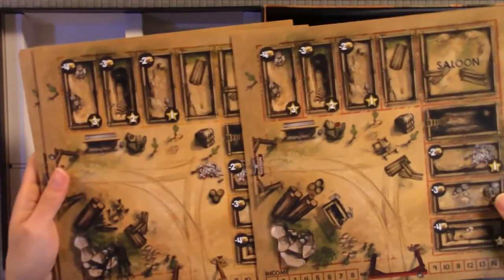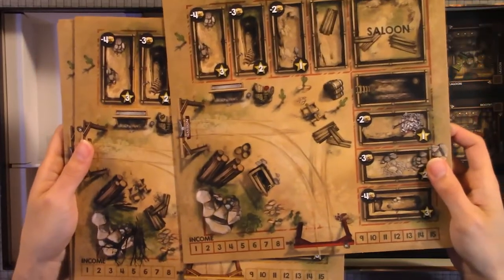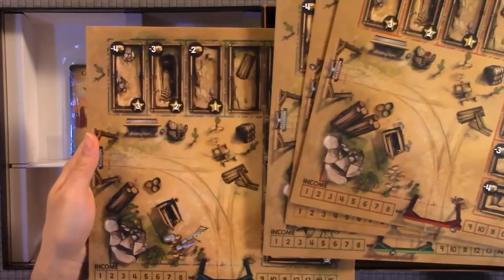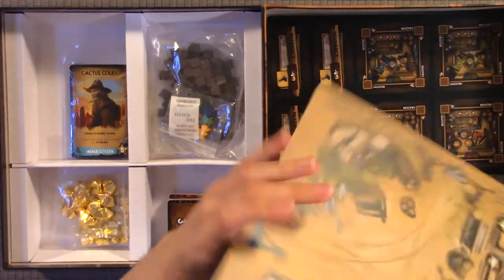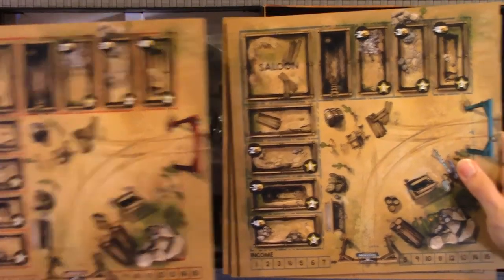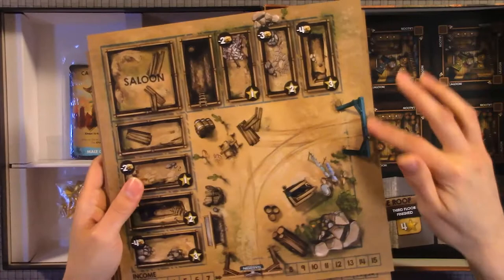Here I believe is the board for each individual player. So you have red, orange, green, and blue. They're nice and thick. Here's the back of them — they're all the same, just different colors.